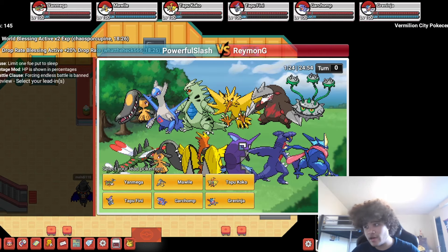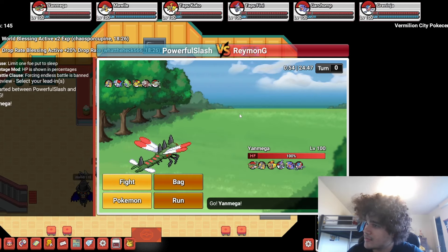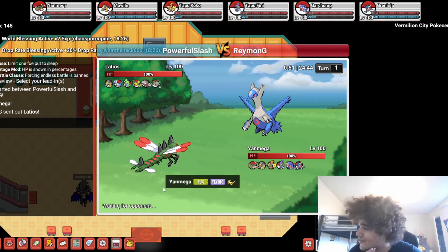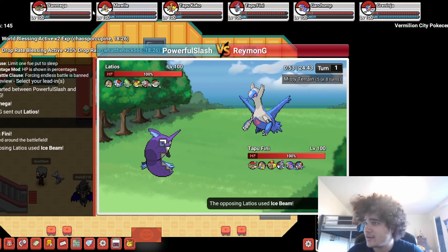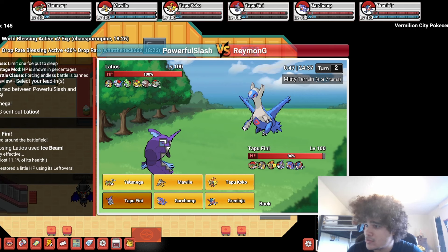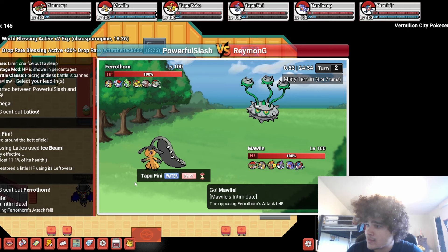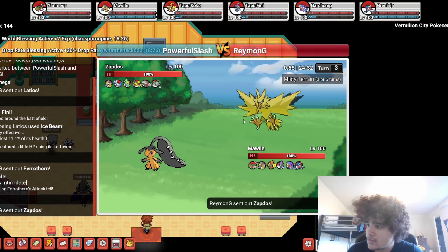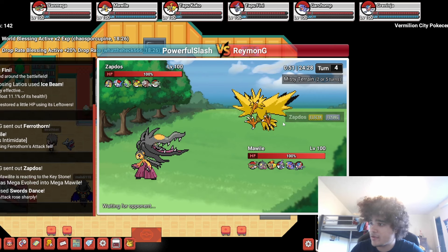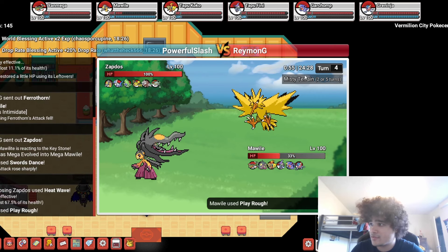For our next match, we're against Raymon G. I'm looking at a Yanmega lead this game — Yanmega does so much here. Oh god, we're going to switch out. He's slow but not that slow. Doubling into Mawile. He can't Paralysis me, and he can't burn me either because of Misty Terrain. I'm going to just Play Rough — if he Sucker Punches me, I don't really care.